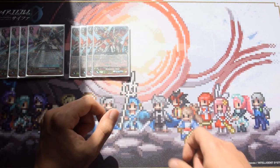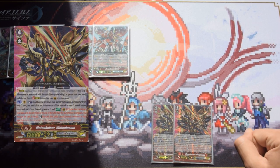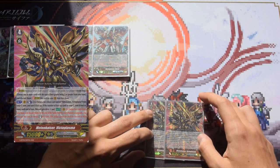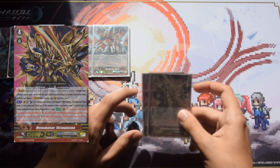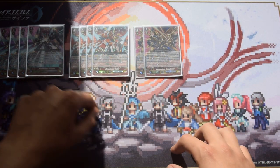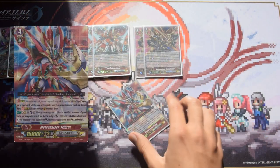Next up we have Meteokaiser Victor Plasma. His skill requires counter blast two and persona flip, and you must have had one face-up G unit before using him. He loses two drive checks, and at the end of the battle phase you can discard two cards to restand him. So he gives you four drive checks total — three at the start and one at the end. Losing two drive checks is very important to keep in mind.